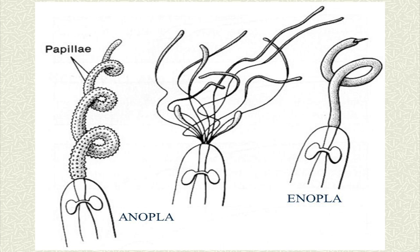Enopla is the other class. The mouth and proboscis open through a pore in front of the cephalic anterior ganglion. The nervous system is internal to the body wall musculature, with a single opening for both mouth and proboscis — that's how they capture.